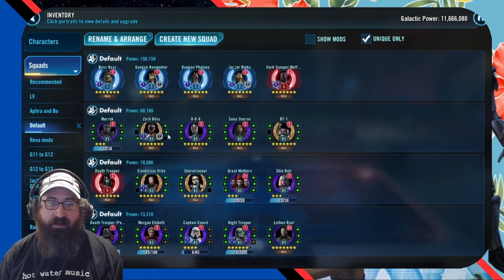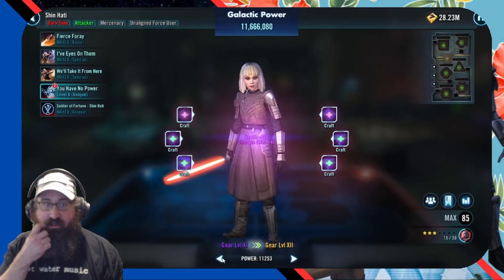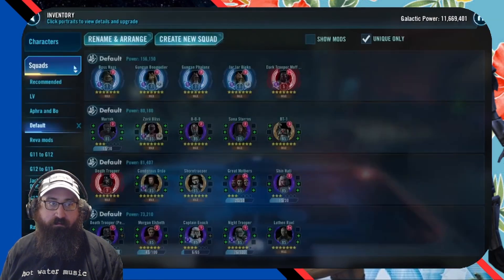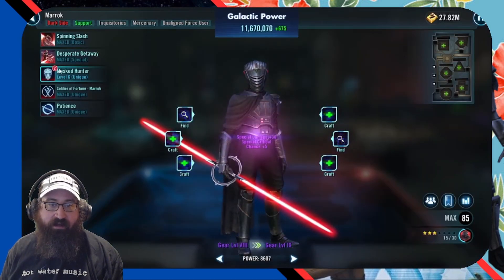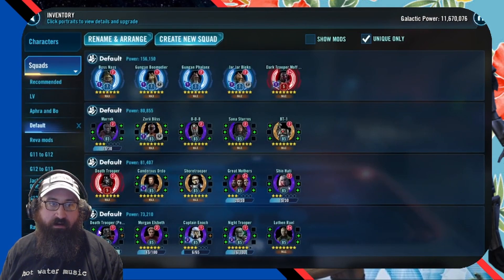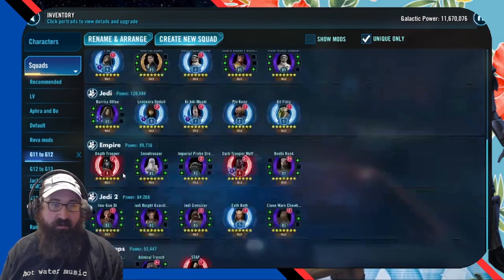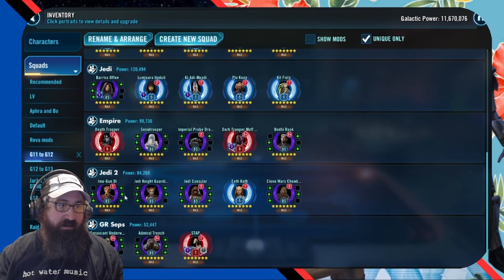I don't have a lot of mats there. We do take Shin Hati up to gear 11, we take the Great Mothers up to 10, and we're able to get Merrick up to 8. And then I'm out of mats, so we don't really get anything more done.